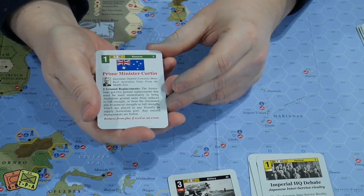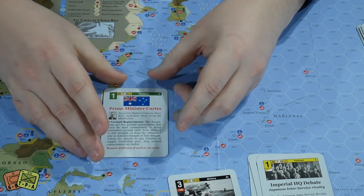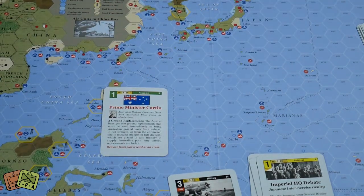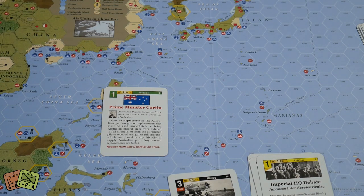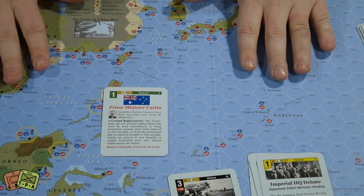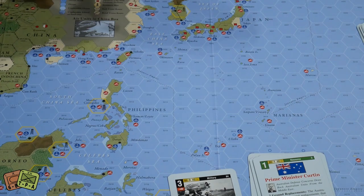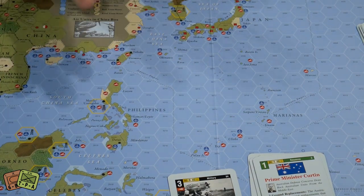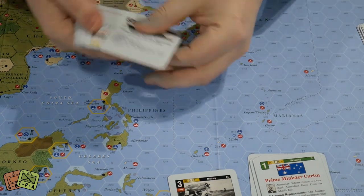We also have green resource cards, which typically deal with replenishing units, getting reinforcements on the board, flipping reduced units back to full strength, or affecting the game indirectly with regard to conflict. There are a few of these, and this is where you see the asymmetry of the game — the Japanese player generally does not have many resource cards.